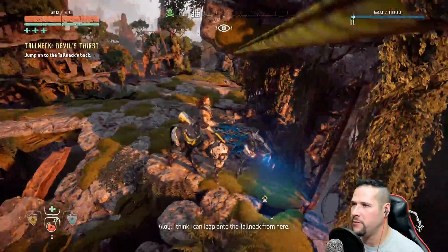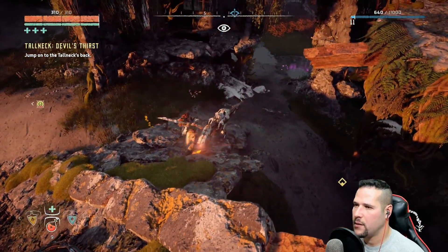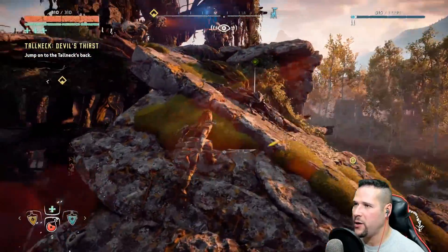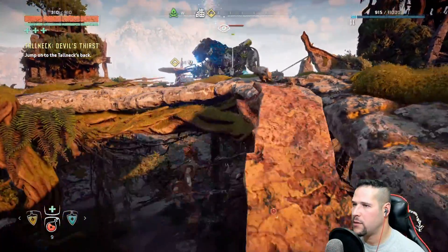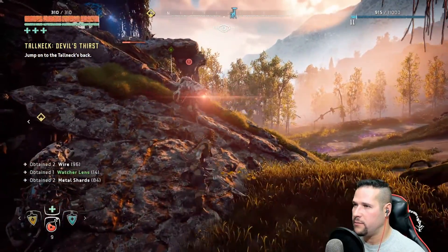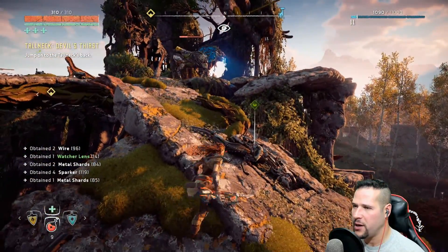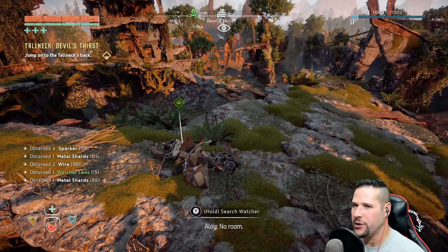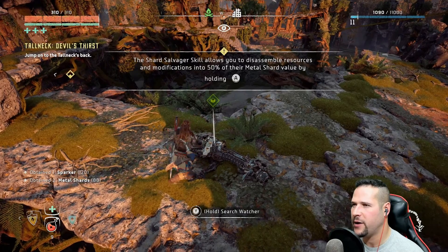There's one of them — no, that's my horse! Woo — I'm happy I didn't take fall damage from that. Really — and you're stunned, and you're dead. Now I know where I'm getting all these sparkers from — I've been killing watchers like you wouldn't believe. That might explain why I have a lot of watcher lenses as well. Salvage skill allows you to disassemble resources and modifications into 50% of their metal shard value by holding A.